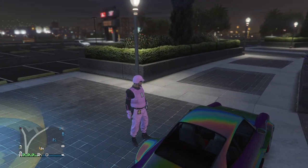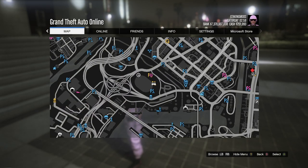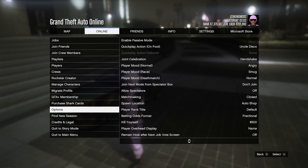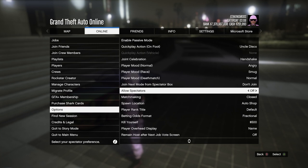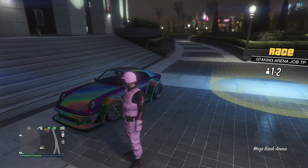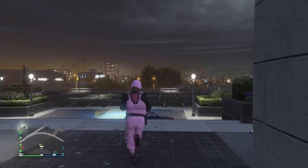There are some settings you will need inside GTA Online to get this glitch working for the person that is merging. Open up your pause menu, go to Online, go to Options, and set these specific options: go down to Matchmaking and set it to Closed, Allow Spectators to Off, and Join Next Mode From Spectator Box to Don't Join. If you don't have those set, the glitch out will not work. A lot of people were commenting on my last video that they were not getting the spectator box option — press right on the D-pad — so I'm going to tell you an easy method on how to get that.